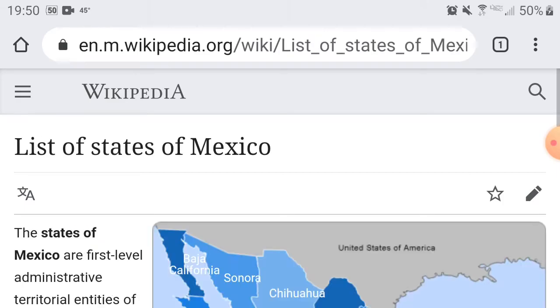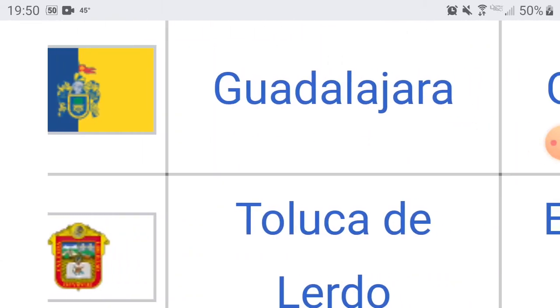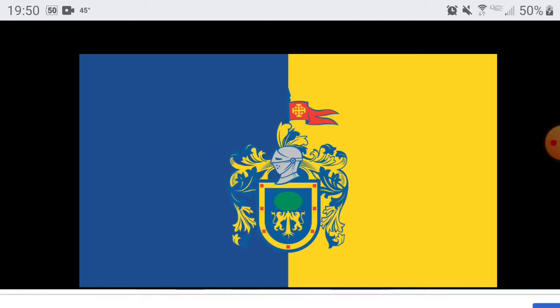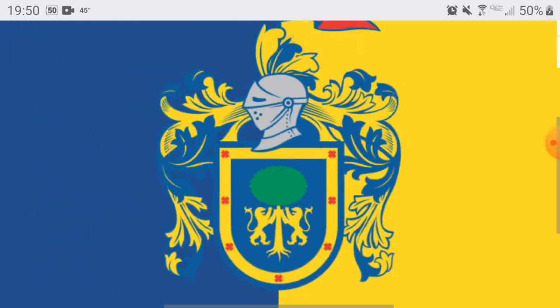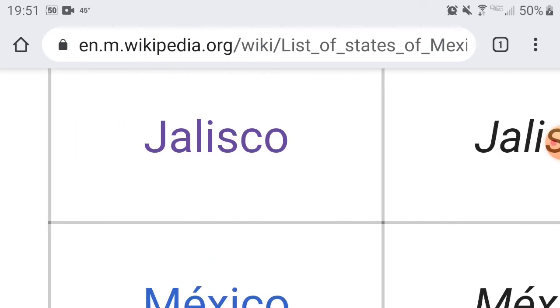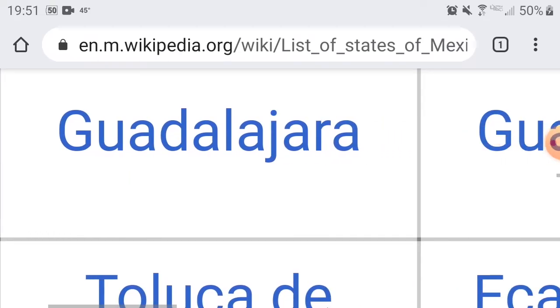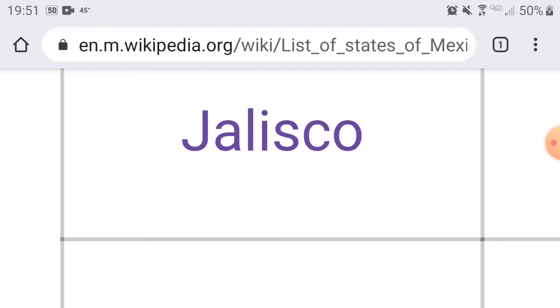We got Jalisco — capital is Guadalajara. This is actually different: it's not a white background, it's blue and yellow. I like the arms, but there is a problem with this. Compared to the United States, I've seen too much yellow and too much blue. Unfortunately, Jalisco, you guys have to get a 5. You could have added more color to it, but the color scheme is just something I've seen too much of. I'm sorry, friends.